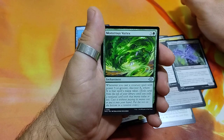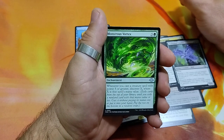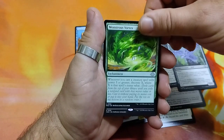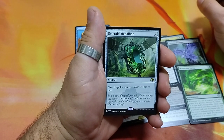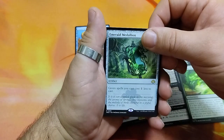Monstrous Vortex, 4 drops. Whenever you cast a creature spell with power 3 or greater, discover X where X is that spell's mana value. And the rare: Emerald Medallion, 2 drops. Green spells you cast cost 1 less to cast. Interesting card this one.